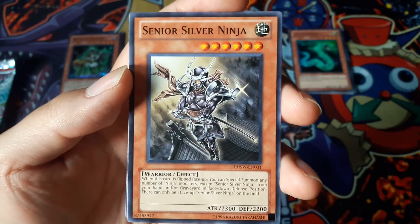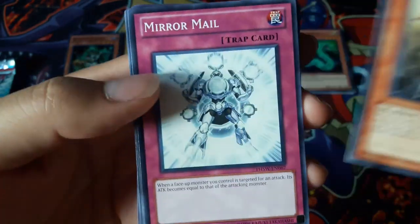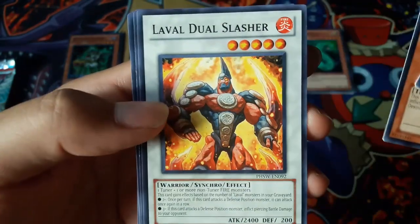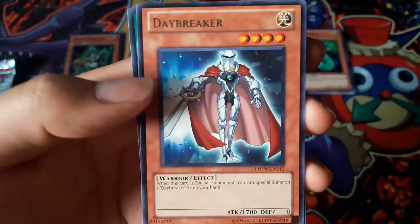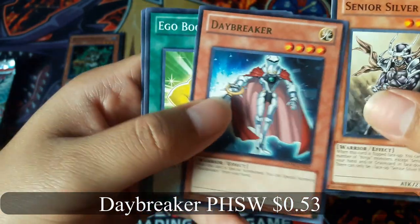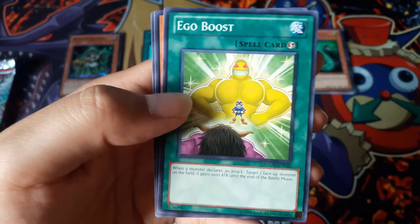Senior Silver Ninja, Daybreaker for a Rare. No Hollow.